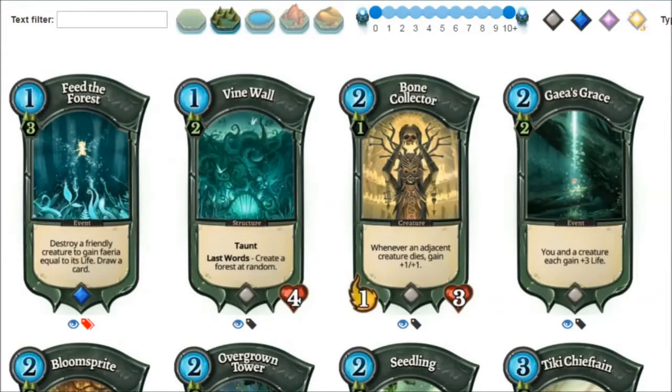I do like Bone Collector, but it's very situational. The fact that it's a two mana one-three harvester is good, even though I haven't seen it played much, but I do like it. It's easy to cast and it's not hard to make it big. Plus, the baseline for its stats is average, so as long as you trigger it even once, you get value out of it. I think it's good.